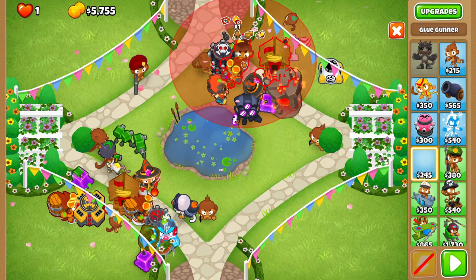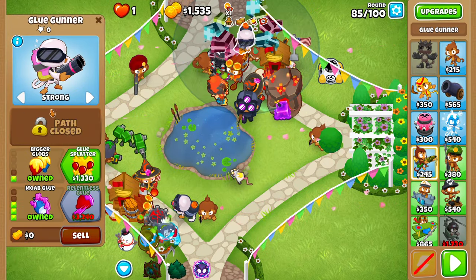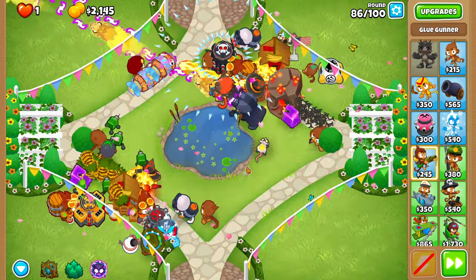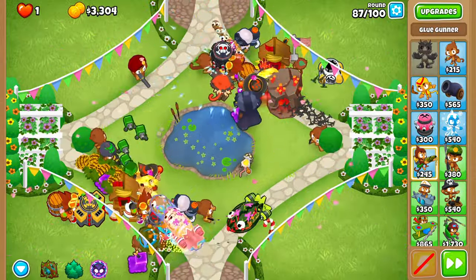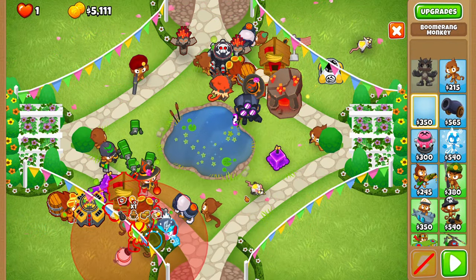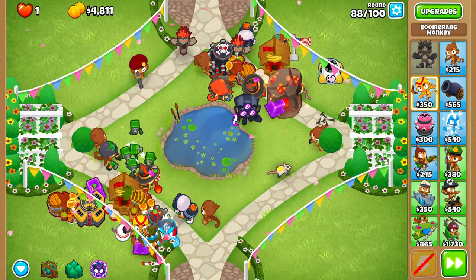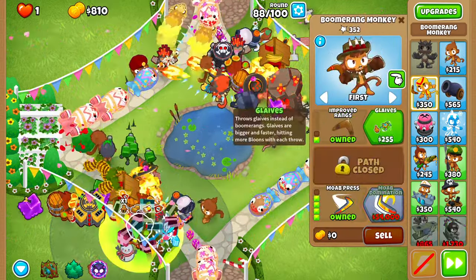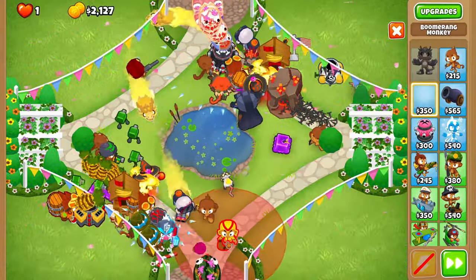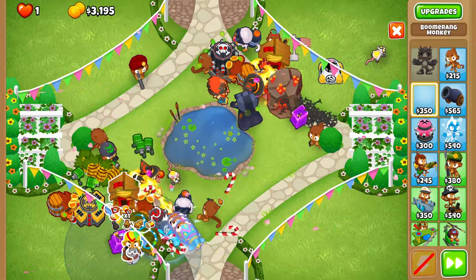When you can afford it, place a MOAB Glue as top-left as possible next to the hedge flower thing on the top side, and upgrade it to a 0-1-3 MOAB Glue set to Strong — same thing as the bottom side. Before round eighty-eight, place a second 2-0-4 MOAB Press set to Strong right over here, just making sure that it's not taking the Alk buff from your Overdrive, because we need our Overdrive to be the one taking the Alk buff. Make sure the Boomerang is set to Strong. Don't actually place this Boomerang yet — this is more of just a test to see if I can fit it there.